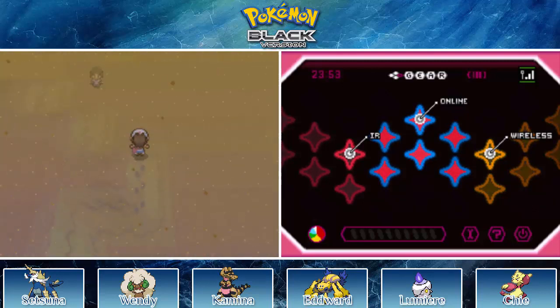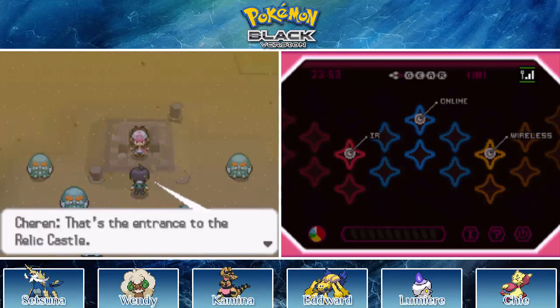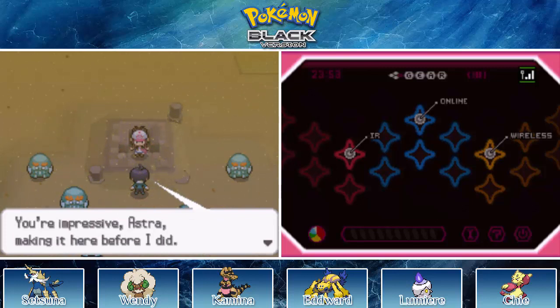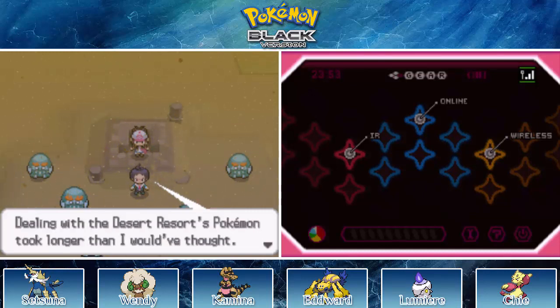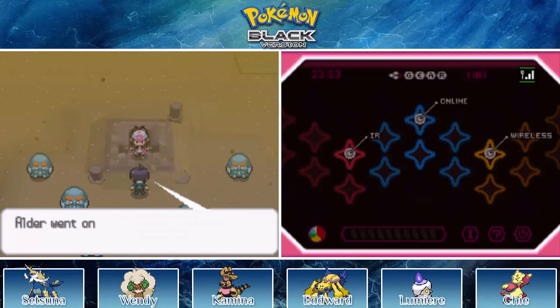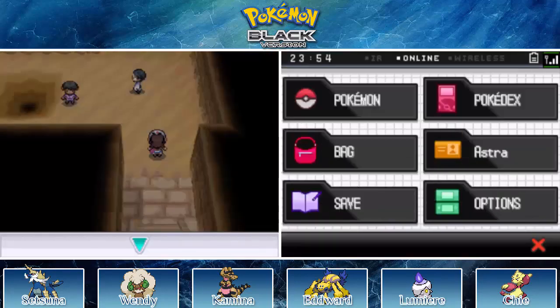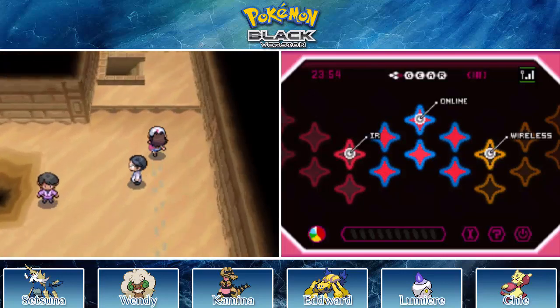What we need to do is go over here to the Relic Castle. This is the entrance to the Relic Castle. I was actually walking around doing some things off screen. It was like I beat some trainers here. Dealing with the Desert Resort's Pokemon took longer than I thought it would. Like, leveling up a little bit — just a little bit, not very much. That's what I was doing.